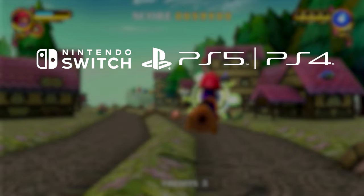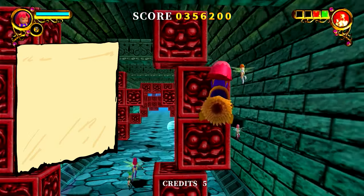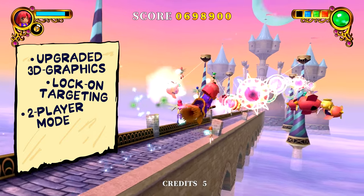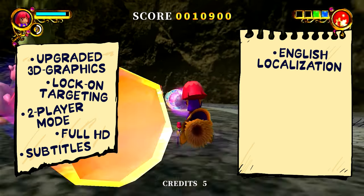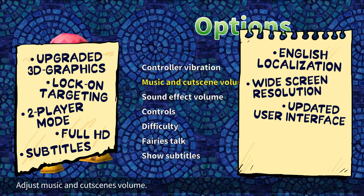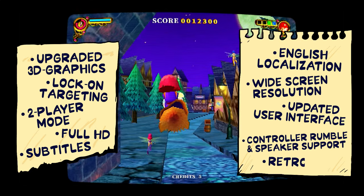Rainbow Cotton comes out on all modern consoles with, you guessed it, shiny new features: upgraded 3D graphics, lock-on targeting, two-player mode, full HD, subtitles, English localization, widescreen resolution, updated user interface, controller rumble and speaker support, and retro mode.